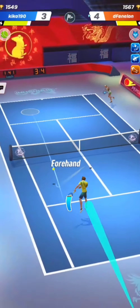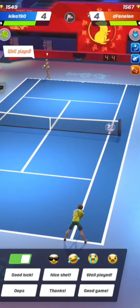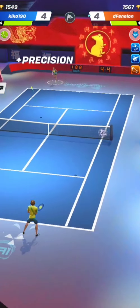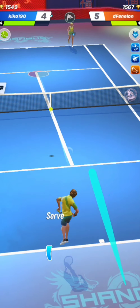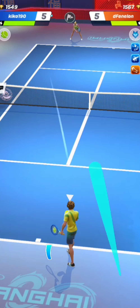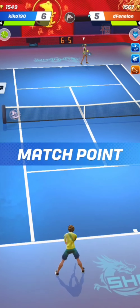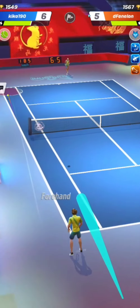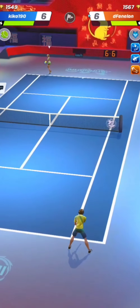Very nice cross court drop shot there. I recognized my combo there — I love to hit that combo, and Kiko190 hit it perfectly too. That is one of the best combos to use versus the Sibirian Wire, and especially counterpunchers using this premium regular string. And by the end, as you know, a counterpuncher without a lot of stamina is not very dangerous anymore.